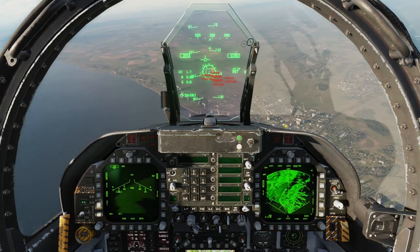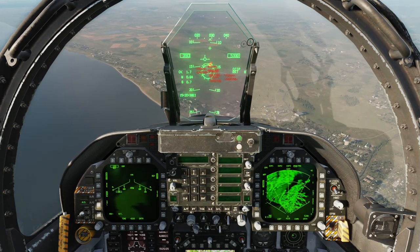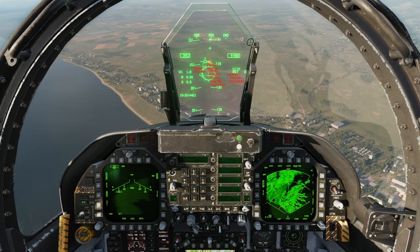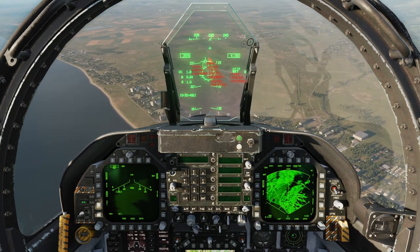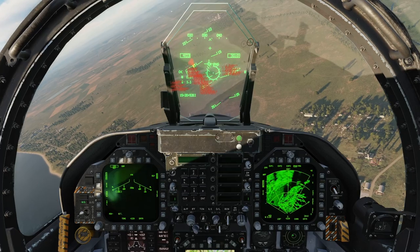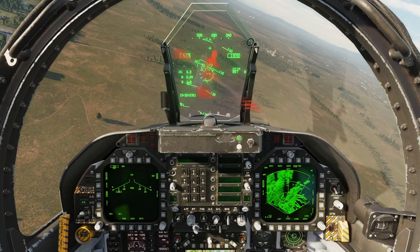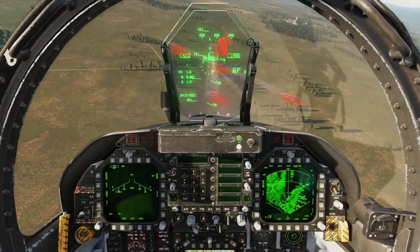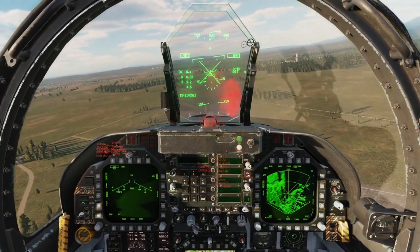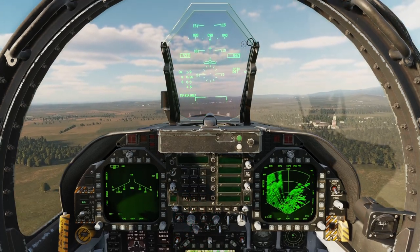Now we have the rockets enabled and also the gun enabled. So what makes this difficult is all the text on screen — I'm not really sure what I'm shooting at. We'll go over here where there's a little less clutter. When you're ready to talk about using rockets in manual mode, level your wings and press space bar.